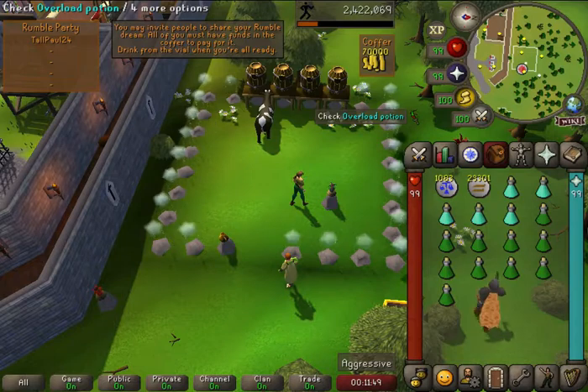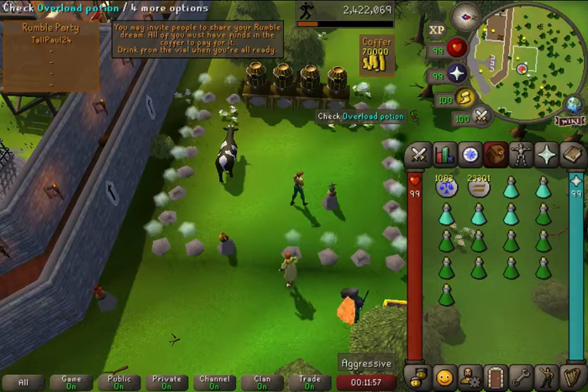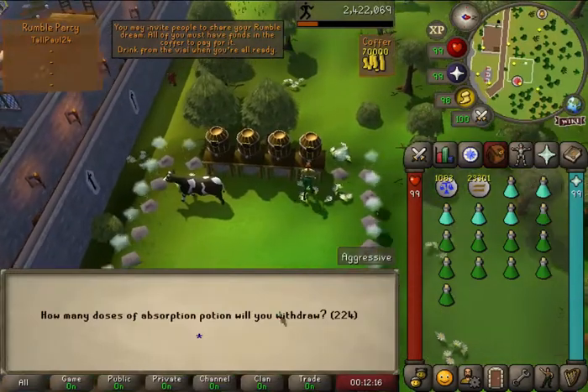I personally don't like taking overloads because every five minutes your health comes back up, and that's the thing you want to keep down the entire time — that's what your Volatile Orb or Dwarven Rock Cake is for. While you're in there, you want to keep your health down to one but ensure you have absorption potions. You drink those, and you can have up to 1,000 absorption health. I'm going to show you what I mean by that.